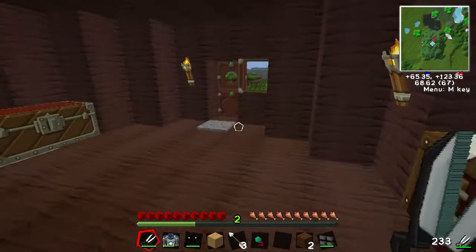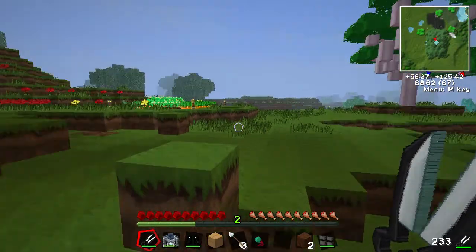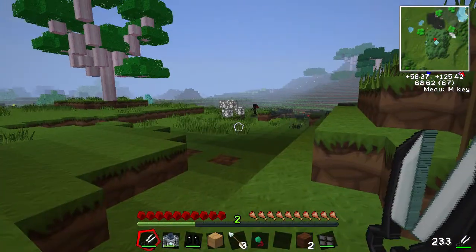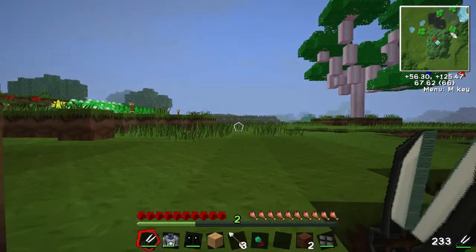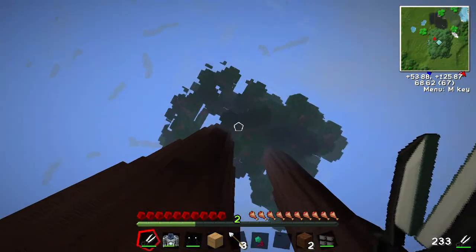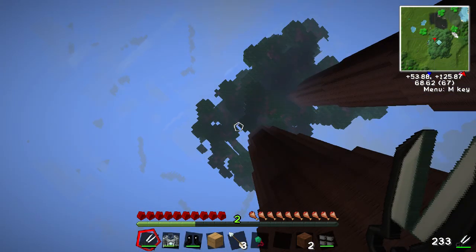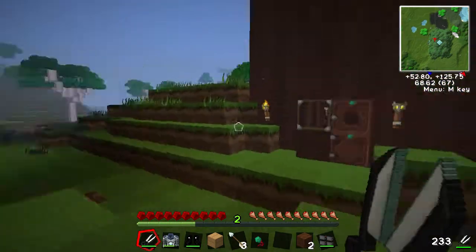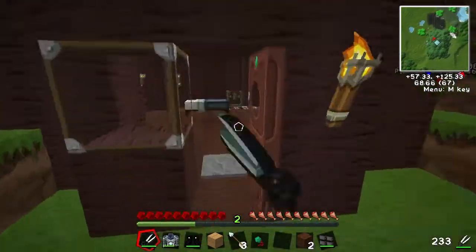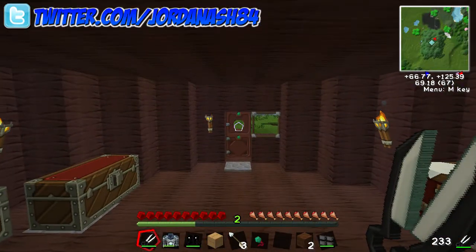We need snow blocks — where the hell are we gonna get snow blocks? And we need to enchant — oh my god. Okay, so next time we're gonna find some snow blocks. Oh my god, how annoying. Anyway, I've got my ass handed to me in this episode yet again — nothing really different from a usual episode though. Thanks for watching, hope you enjoyed it, and we'll see you all again in the next one!